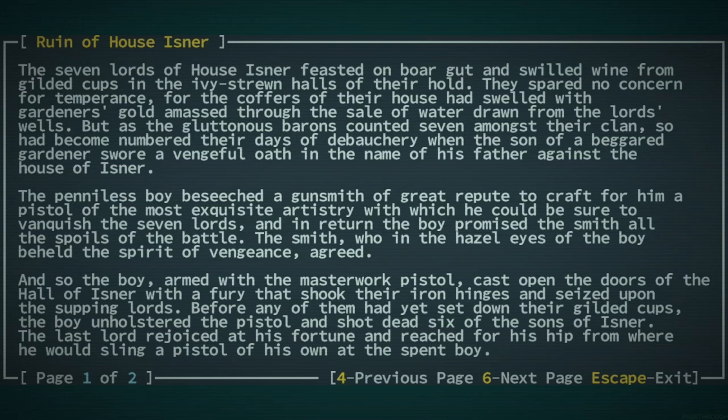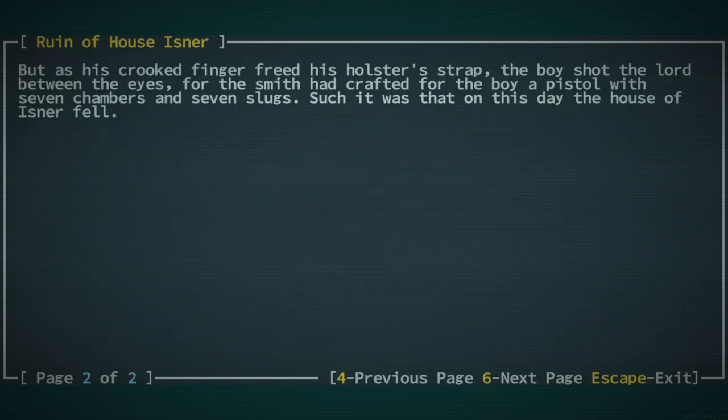The smith, who in the hazel eyes of the boy beheld the spirit of vengeance, agreed. And so the boy, armed with a masterwork pistol, cast open the doors of the hall of Isner with a fury that shook their iron hinges and seized upon the supping lords. Before any of them had yet set down their gilded cups, the boy unholstered the pistol and shot dead six of the sons of Isner. The last lord rejoiced at his fortune and reached for his hip from where he would sling a pistol of his own at the spent boy. But as his crooked finger freed his holster's strap, the boy shot the lord between the eyes. For the smith had crafted for the boy a pistol with seven chambers and seven slugs, such as it was, that on this day the house of Isner fell.